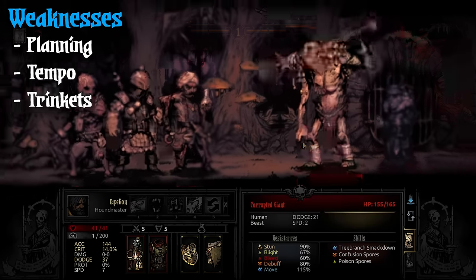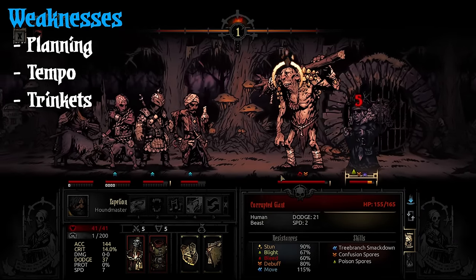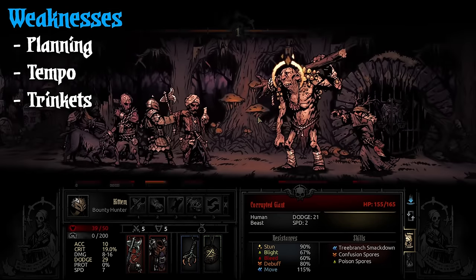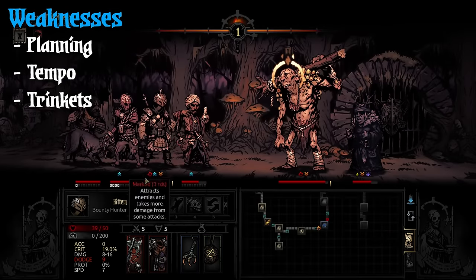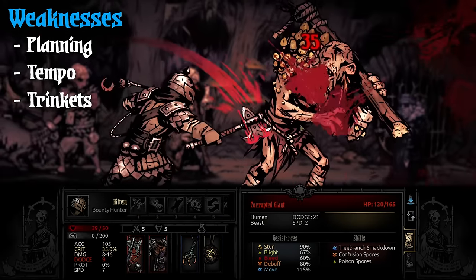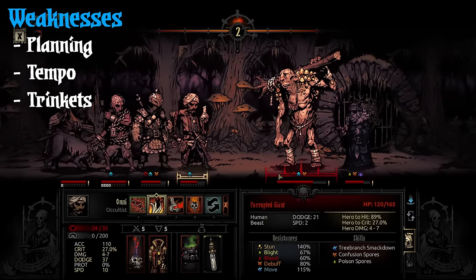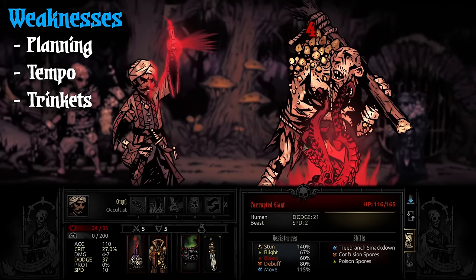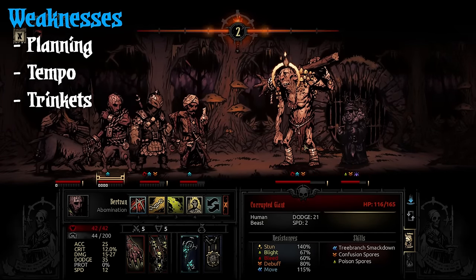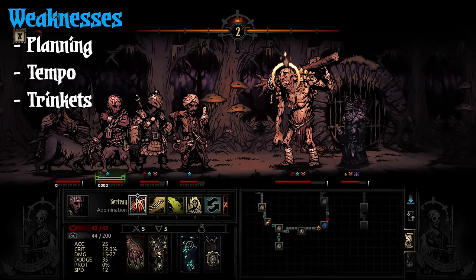His final weakness is that his trinket options are not that great unless you have Color of Madness. This is the closest we're getting to pay-to-win for a character outside of Shieldbreaker. Abomination's best trinket that solves pretty much any issue he has is from Color of Madness — the Broken Key, which we'll talk about later. If you're just trying to do trinkets for human form or beast form individually it's pretty easy, but if you're trying to do a hybrid thing, it's pretty tough to pull off without Broken Key.